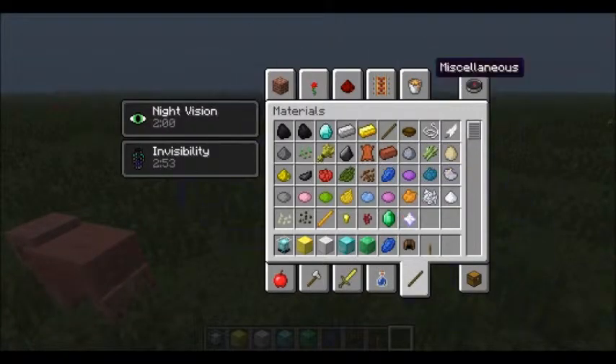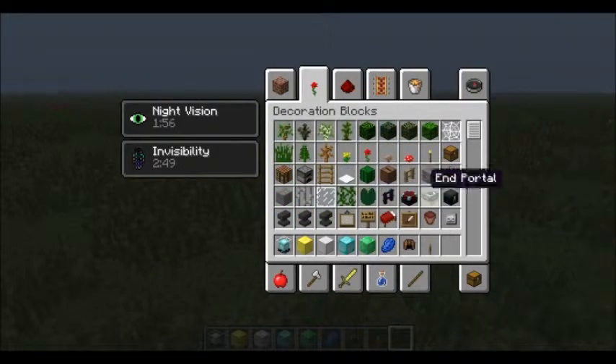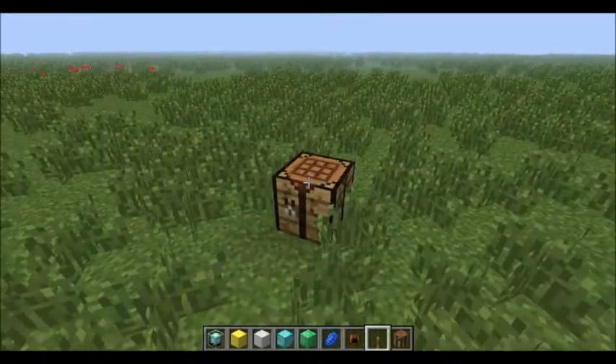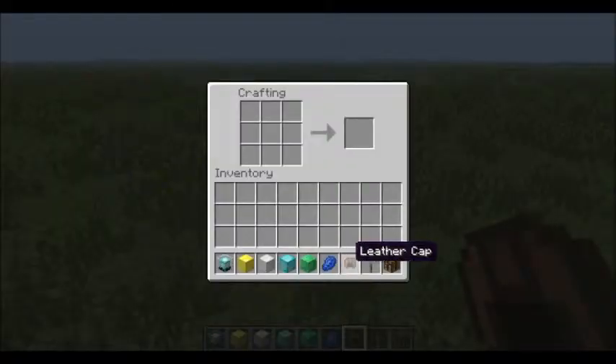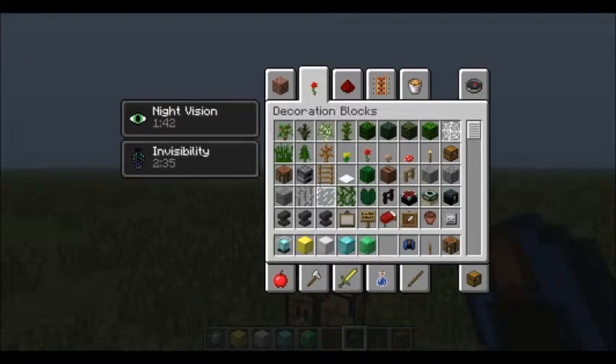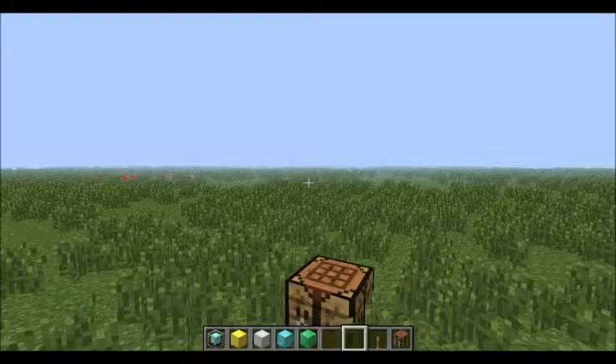I'm going to show you how to dye armor using a crafting table. You put the cap on top, lapis on the bottom — or whatever color you're using. Then I can equip that as my head, so I'm a floating hat.